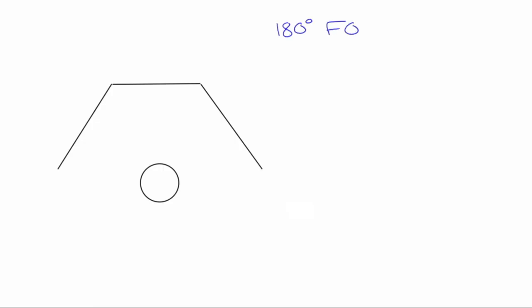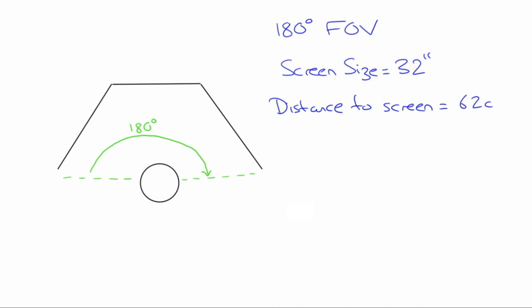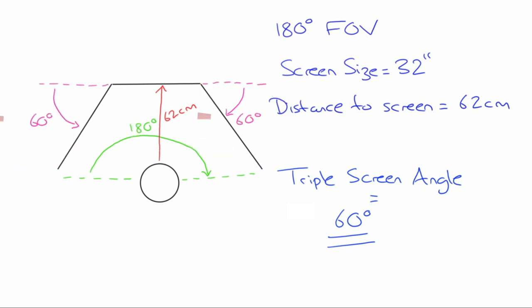To achieve a 180-degree field of vision, your eye line needs to be in line with the most proximal edge of the monitor. My screen size is 32 inches — adjust this for your own size. The distance from screen is the distance from your eyes to the panel. To achieve the required field of vision, I need to be 62 centimeters away. My triple screen angle must be set to 60 degrees, though this will differ for you. The angle is taken from a line drawn from the back of the middle monitor to the angle formed by the back of the left and right monitors, shown here in pink.